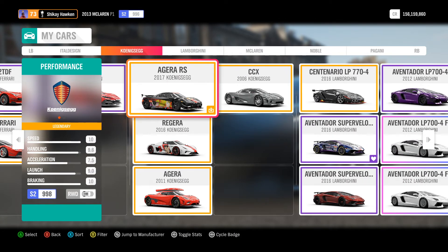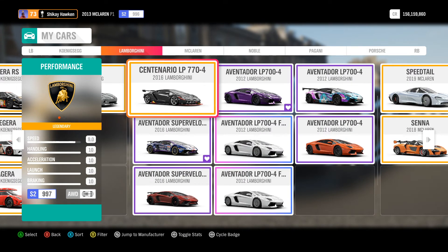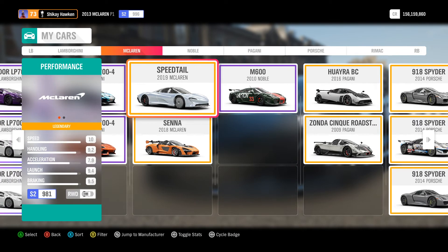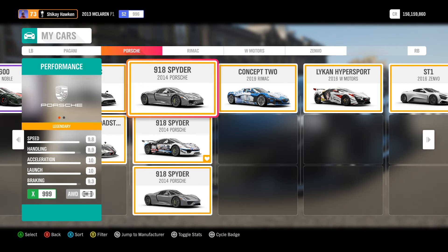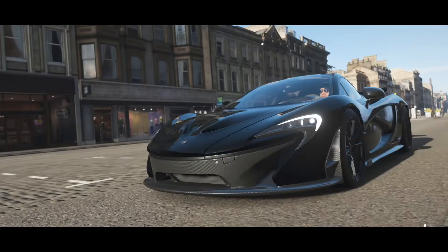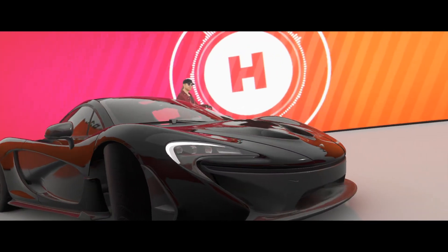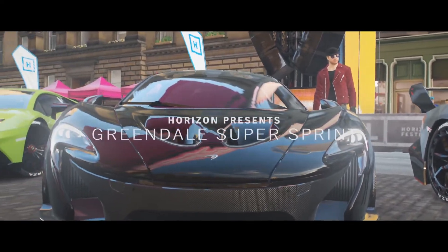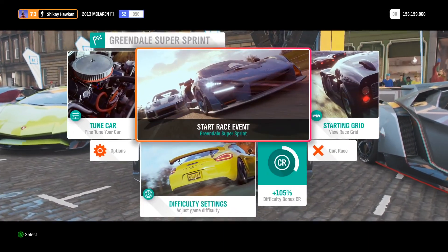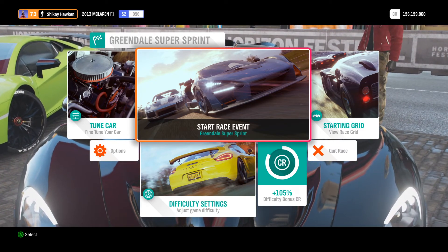There is the Zéro Uno. A bunch of Koenigsegg — Agera, Regera, another Agera, CCX — and a bunch of Lamborghini. And there's the other holy trinity — the 918 Spider. This is another holy trinity hypercar from back then. Also, the one in the artwork for St. Louis actually has the spoiler down. Obviously in this game it stays up, because technically speaking, if we're going to drive this for racing, we're obviously going to put it on race mode — and race mode will always have that spoiler wing thing up.